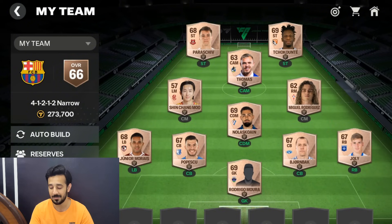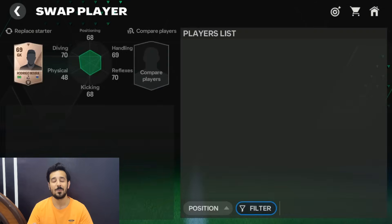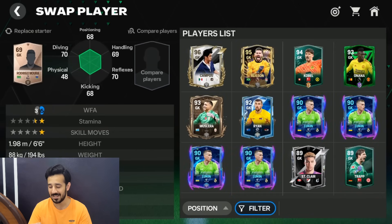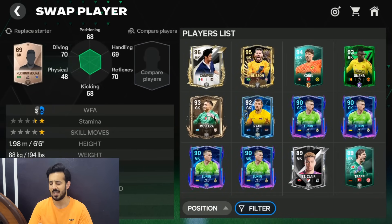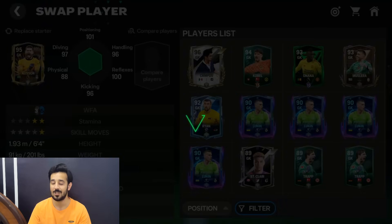I'll use 11 players — my best 11. We'll start with the goalkeeper. I have good options: Alisson and Campos, but I'll go for Alisson because he's still better than Campos. I also have Kubal, but I'll explain later why I'm not selecting him.